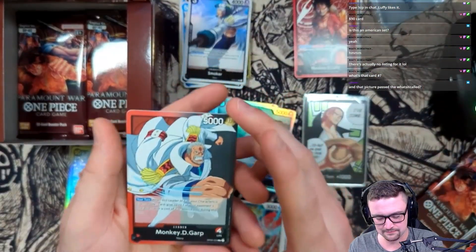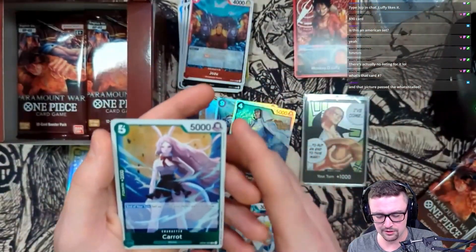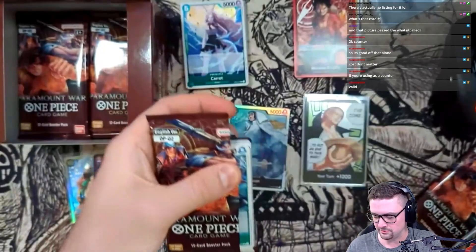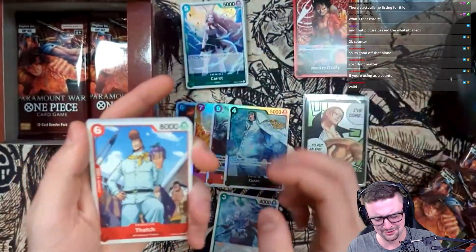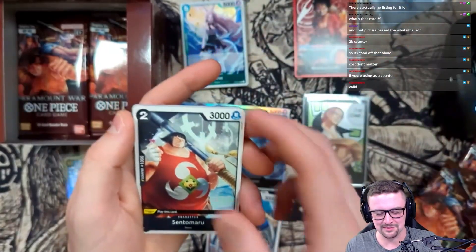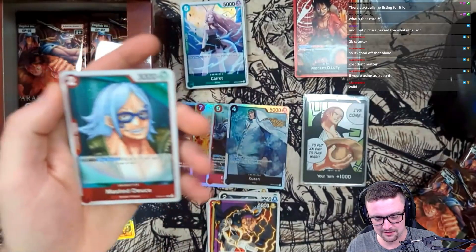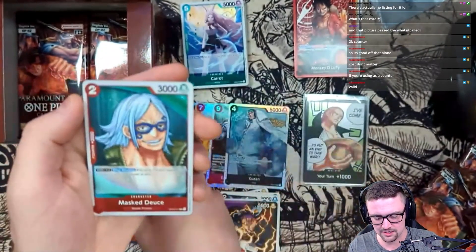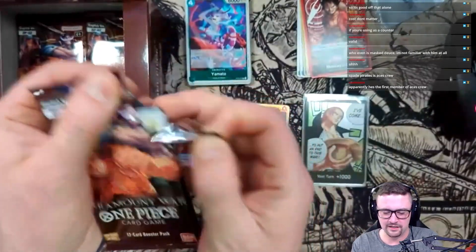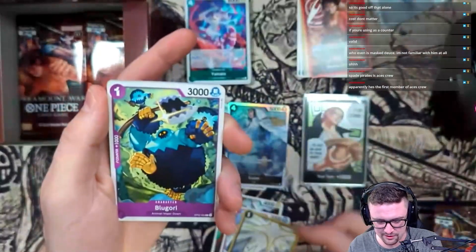Monkey D. Garp - nice, take the leader card. Jozu - beautiful card for red, beautiful card for the Whitebeard deck. Carrot - I don't know, this card is interesting to me. My pack ripping skills are just flames. We got Zephyr, the Masked Deuce and alt art Masked Deuce - nice! And Yamato - this card is insane!